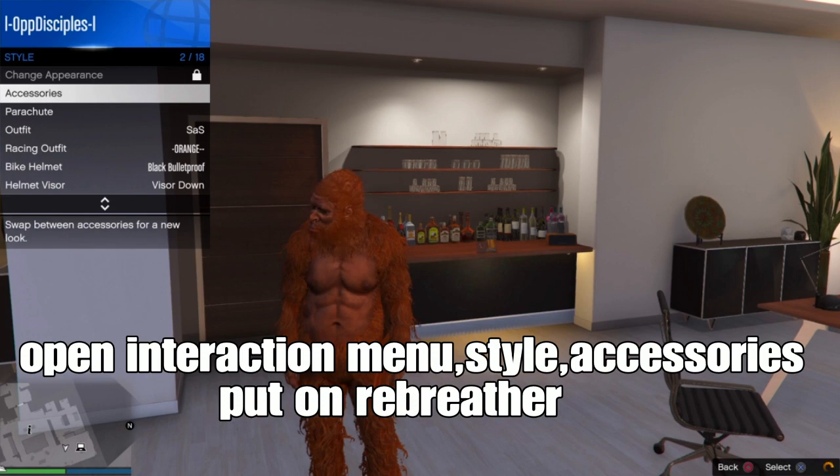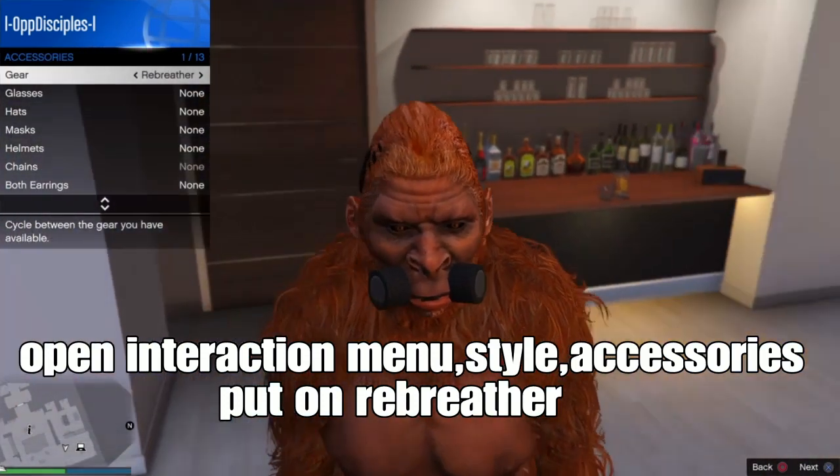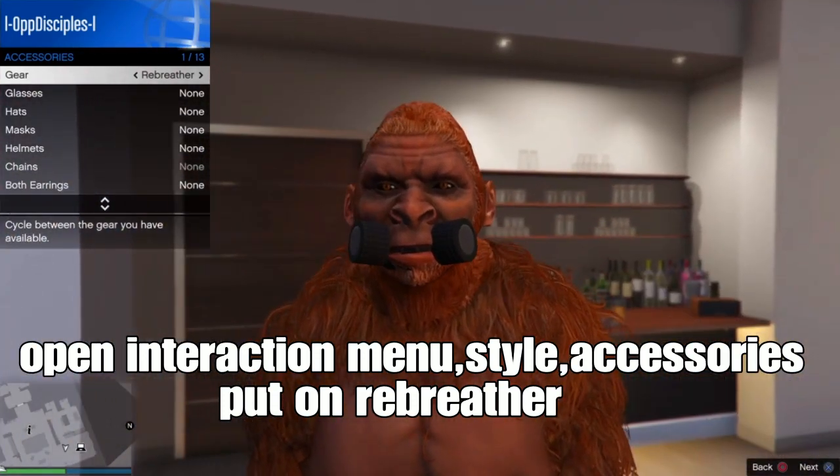From there, we're going to do a glitch. Go to the interaction menu, then style, then accessories, and put on the revealer. You're going to see the beard is now removed, and the hair is glitching in — that kind of looks weird or funny.